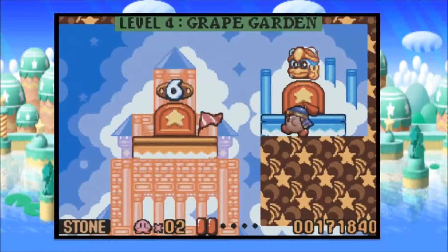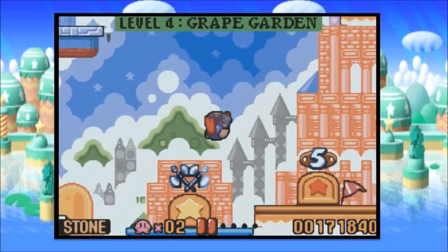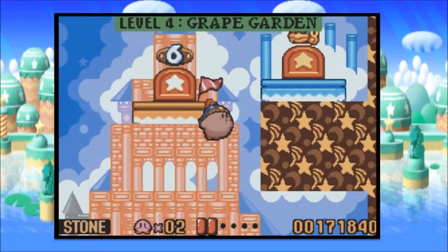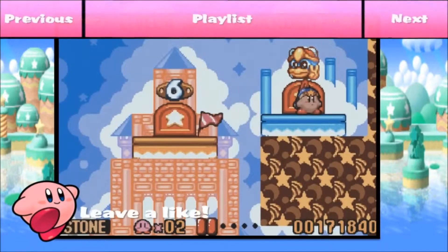Hello all, it's Tommation, and welcome back to more Kirby's Nightmare on Dreamland. In the last episode we cleared up the last three levels of Grape Garden, and now it's time to fight the fourth boss of the game, so let's do this.